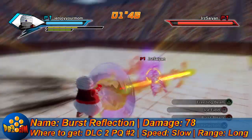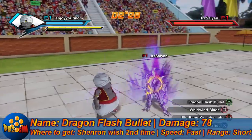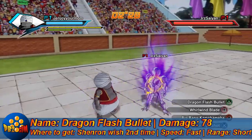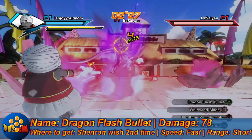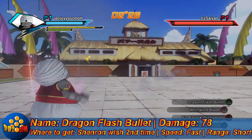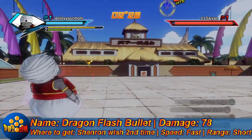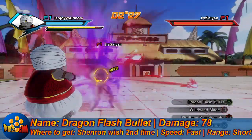Next we got Dragon Flash Bullet: 78 damage. It can be charged — you can hold it to keep doing more Dragon Flash Bullets, but it knocks enemies back even when it's hitting them. You can get this as a wish from Shenron. You have to wish for super attacks twice — the second time it'll be included in the pack. Fast attack, short range. I really would not recommend this move — it's just really unreliable, and there's no point in charging it.